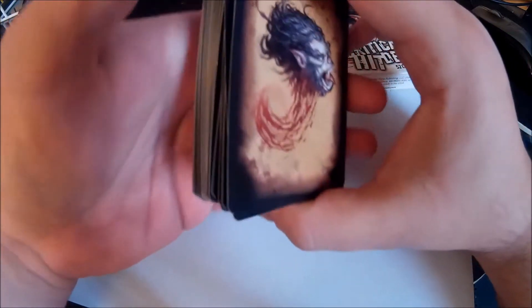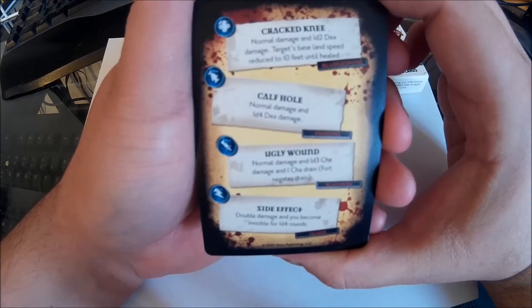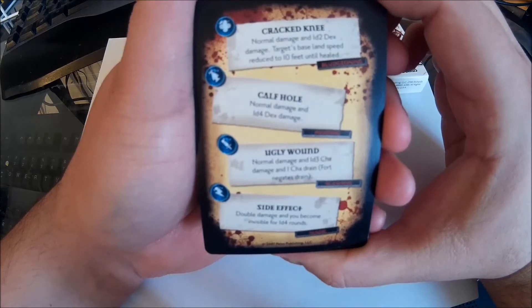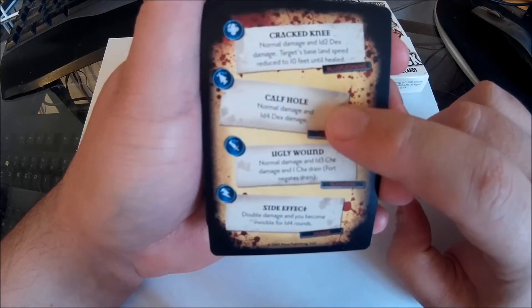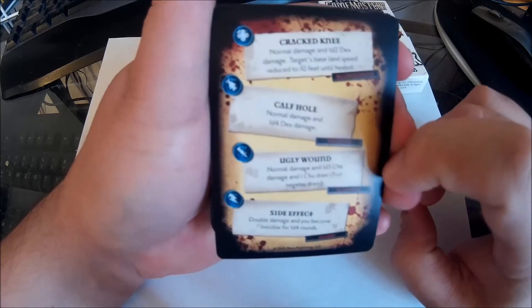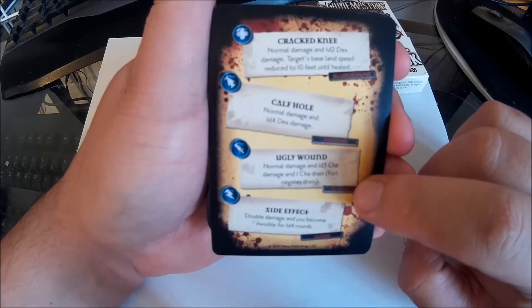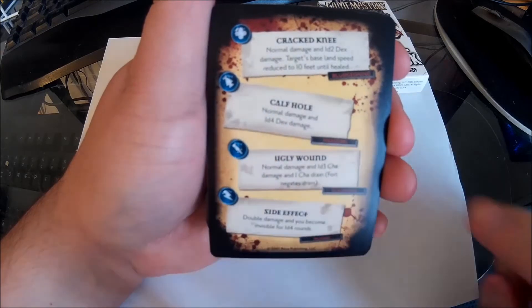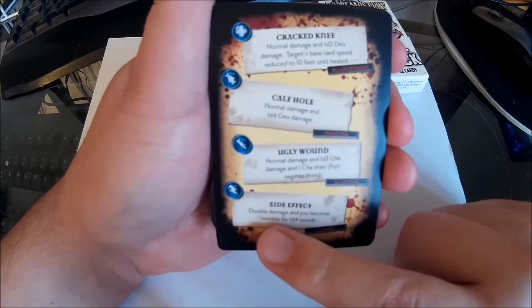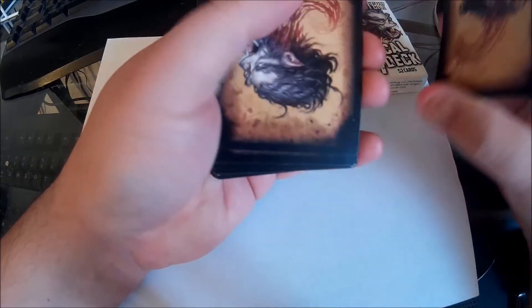What you'll do is just shuffle them all up and then have the players pick one. When you do that, there's going to be different things. For instance, on this one, Bludgeon damage gives you Cracked Knee — players do normal damage, then 1d2 Dex damage, and the target's base land speed is reduced to 10 feet until healed. For Piercing or arrow damage, Calf Hole — normal damage and then the target also takes 1d4 Dex damage. Slashing gives you Ugly Wound — the target takes normal damage, 1d3 Charisma damage, and 1d3 Charisma Drain. A Fortitude save negates the drain. And the Spell card gives double damage and you become Invisible for 1d4 rounds. Each card gives you a variation of different types of effects.